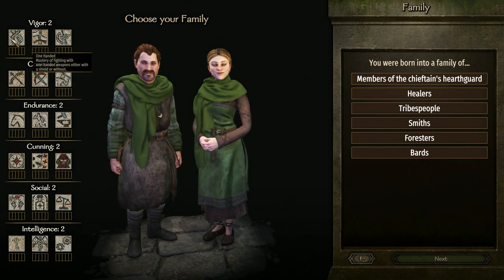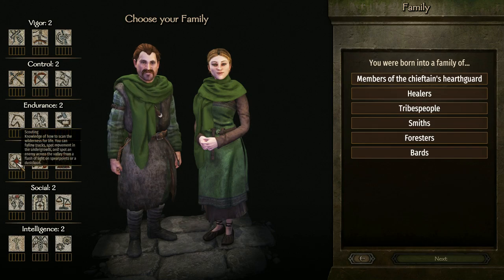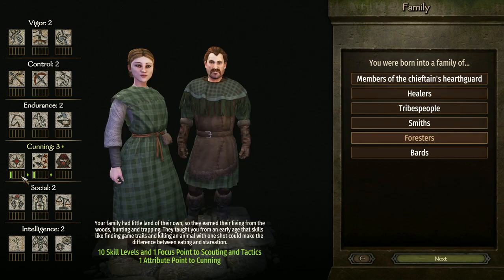I'm gonna focus on one-handed because I like to use the shield, and polearms, scouting, tactics, riding, charm, and leadership - those are things I like to focus on. Forrester has scouting and tactics, so I'll do Forrester because I like them.